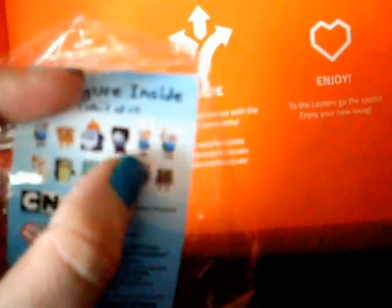So you can get Finn, Jake, Ice King, Marceline, Fiona, Jake with a Sword, Cake, Penguin, Memo, Lumpy Space Princess, or Zombie Time.